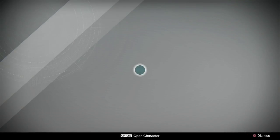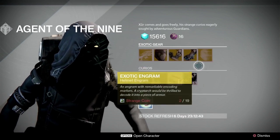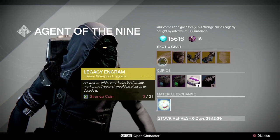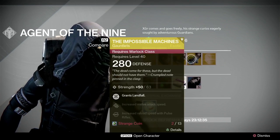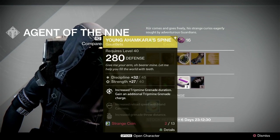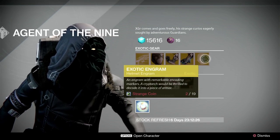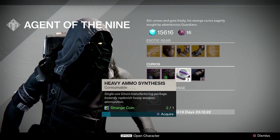Now, there are a few things that Xur has been doing differently now. He won't always have a weapon, but he'll have these legacy engrams, which are going to give you an older exotic. He will give you year one or year two exotics — they will all be year two, but it may be an older exotic that you remember — as well as an exotic engram for 19 coins, and obviously some heavy ammo.